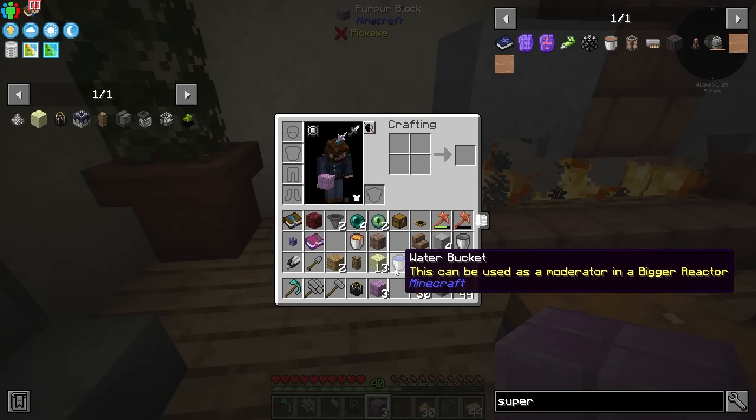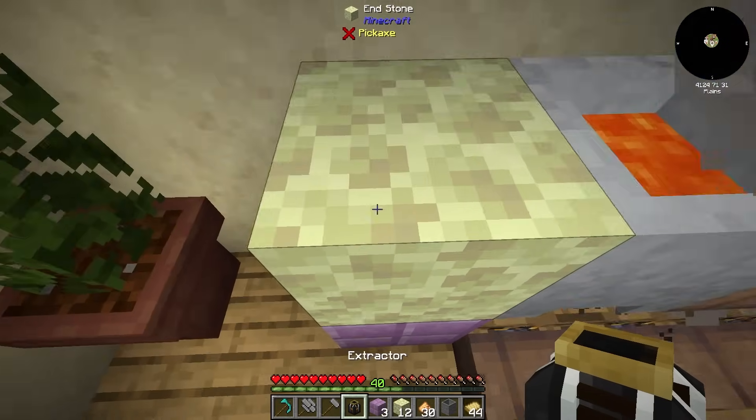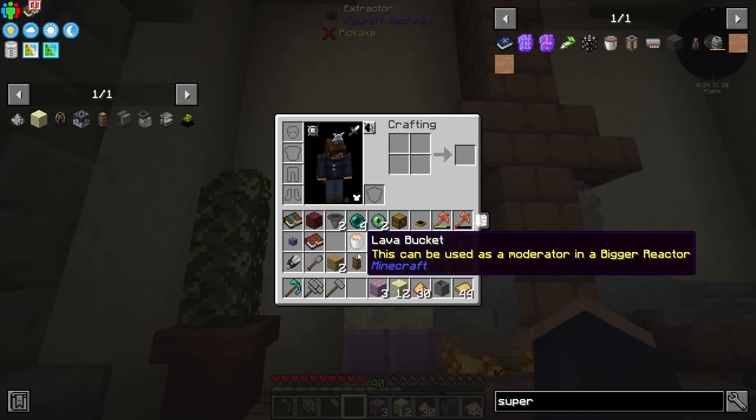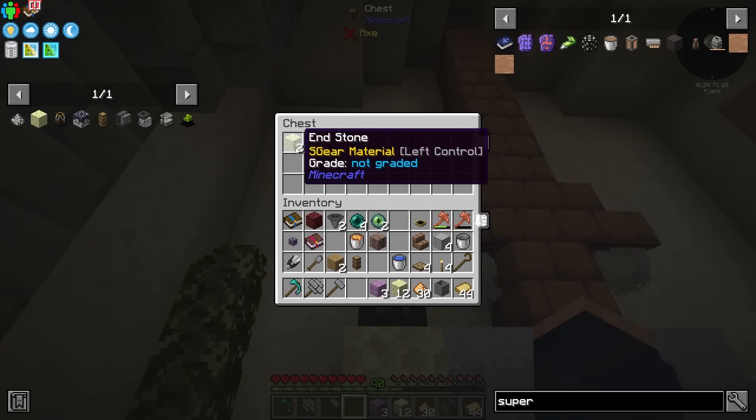Now we just need to take this, smelt it up, and we will be able to make unlimited amounts of end stone. To set this up, you place down the purpur, take an end stone, put an extractor on top, and then we just need a place to send it — that should go into an inventory. There we go. It's just going to produce end stone every one and a half seconds.